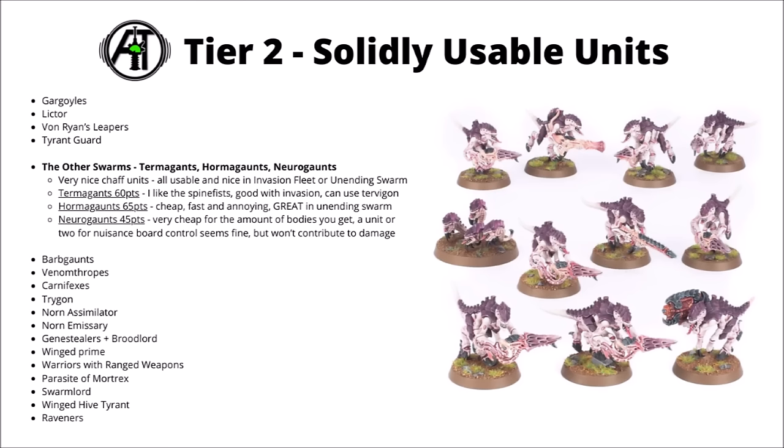Hormagaunts are quite cheap now at 65 points — cheap, fast and annoying melee infantry. At Strength 3 and AP 1, they're pretty good against light and medium infantry, though going to struggle against things with 2+ saves or very high toughness. These guys are pretty much the unit that you want in the Unending Swarm detachment, with their moving closer when they get shot, potentially setting you up for charges very early in the game with their fast movement and their advance-and-charge thing. Finally, the Neurogaunts — I definitely wouldn't underestimate at 45 points. The point of them isn't to do any damage whatsoever, but just for bringing gaunt wounds to the table has value all of its own. Just for backfield board control, you could do worse than bringing a unit or two. They can screen out Deep Strike if necessary, and just provide a whole load of annoying bodies to kill on objectives.